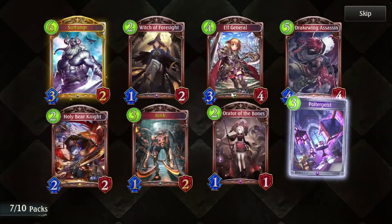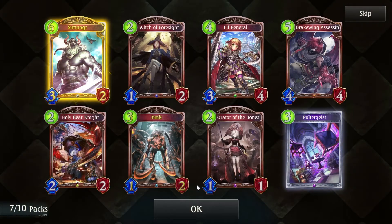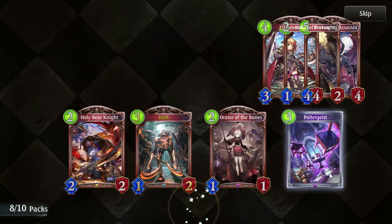Stuttinger: banish an enemy amulet, or gain plus three, plus three instead if there are no enemy amulets in play. So on turn six, this removes an enemy amulet, or you're playing this as a 6-5. Which isn't great stats but not terrible. Fortunately you're animated, so that's just vials.